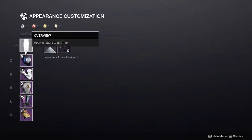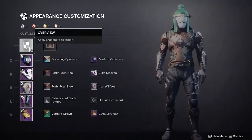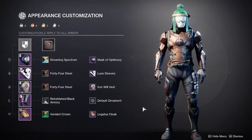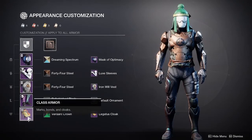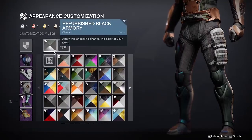The legs really just need to have some kind of plate armor over the shin area, but the biggest problem is finding something that looks sleek enough that also shades well, and since we don't have a solid black shader in the game this can be a little bit difficult.